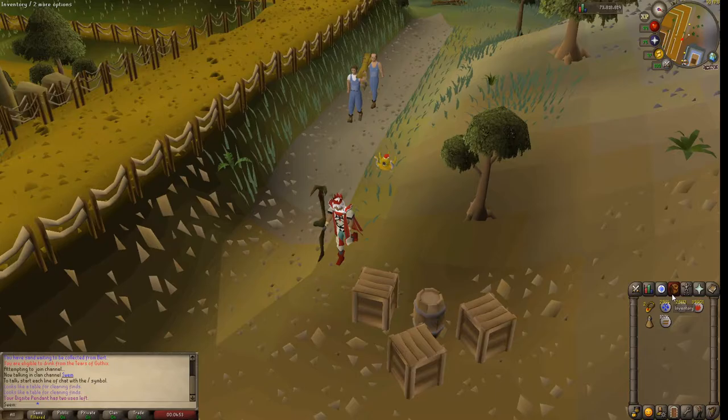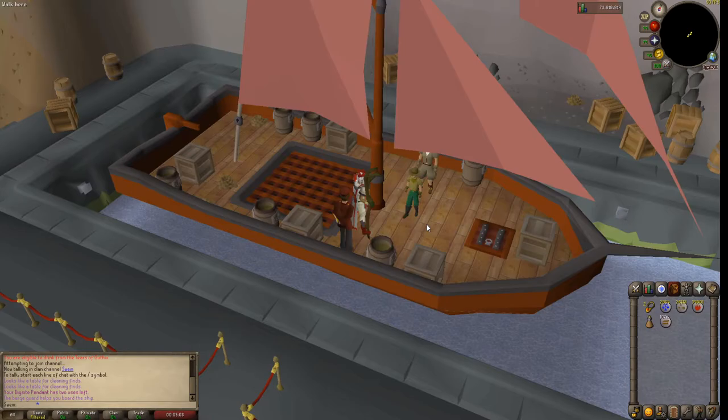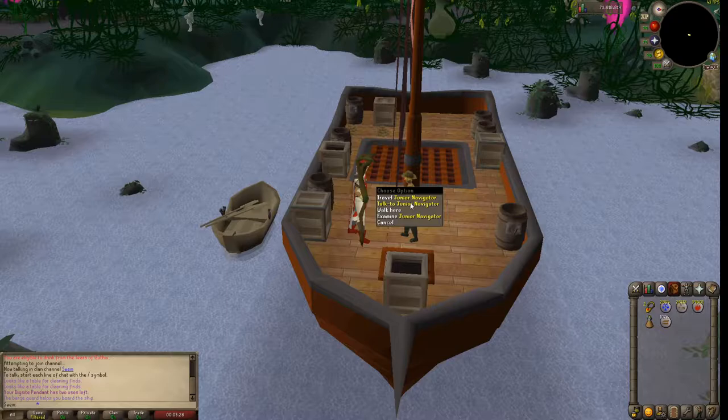So you do this for part of the quest anyway. Go back to the digsite, board with the travel guide — this is how you get to Fossil Island. Talk to him, and he'll take you to the expedition camp. And now we are here.